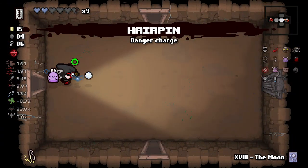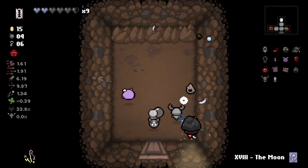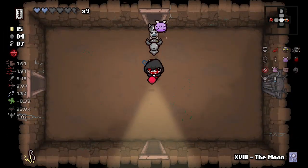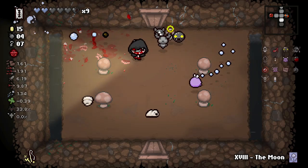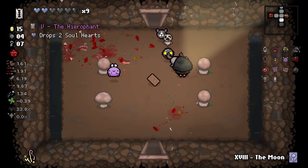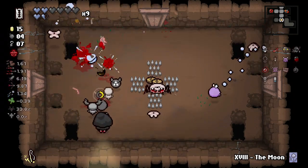If we ever get a chargeable space-bar item, that Hairpin will matter. So now we're officially out of red hearts. We did hit another low-odds Deal with the Devil — which is all we were doing last run too, so it must be something in the water. Hierophant — happy to have it. Definitely not one to complain about free real estate.